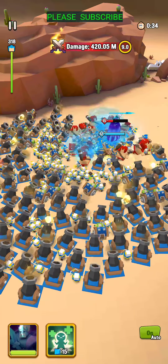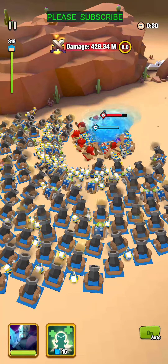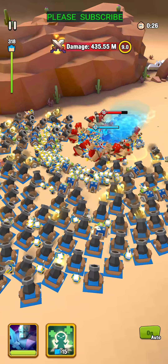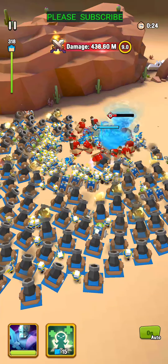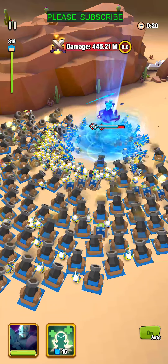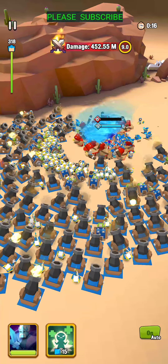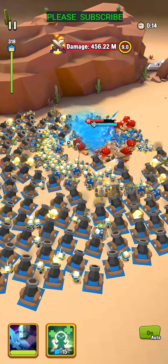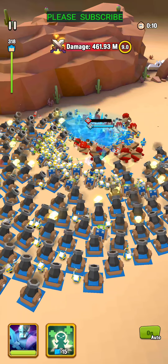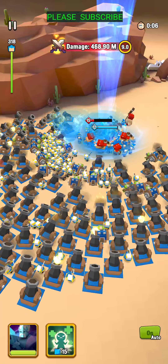I got a new, updated formation here for the zoo and I think we're going to break our old score. We haven't lost any troops, at 318 still going with the frost archers and cannons and ballistas. They're still pulling, cracking, still pulling everyone in the middle — only level 12 is what I got. I might not break my score; my old one was 476.